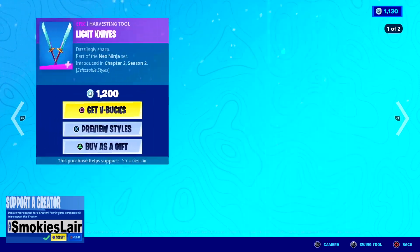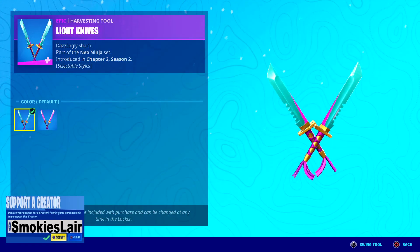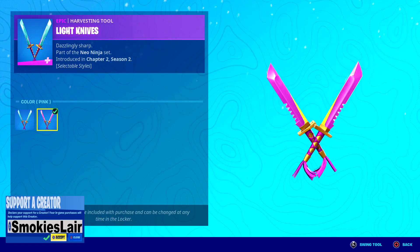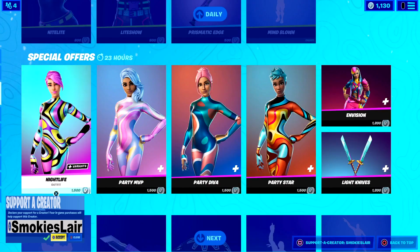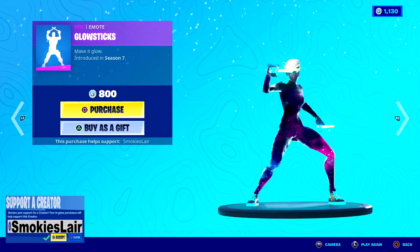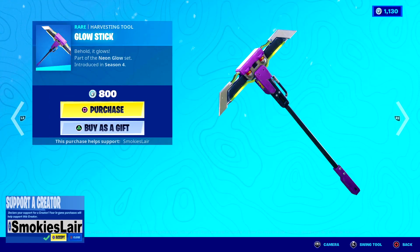Moving right along to the Light Knives - these are kind of cool. Not bad on the sound. Then we're moving on to the Light Knives pink - nice. After this we got Nightlife again, and we move on down because Glow Sticks are in - they're just getting ready for a party. And then we move on over to the Glow Stick.